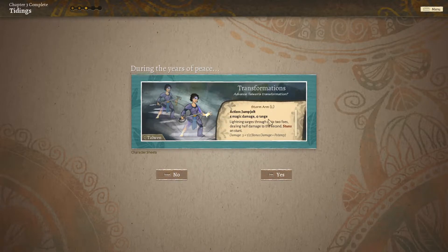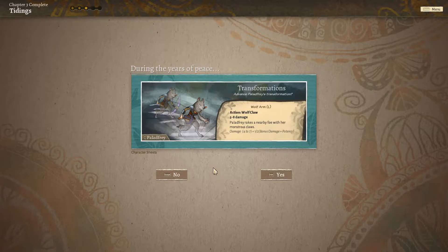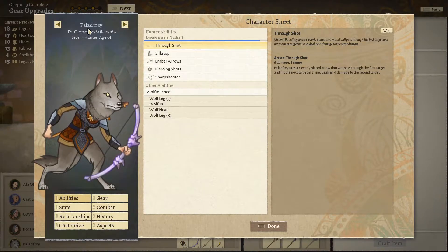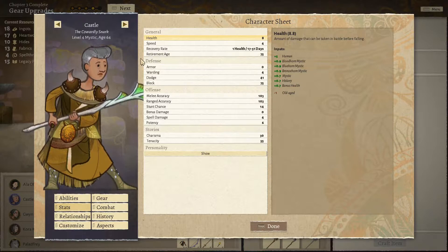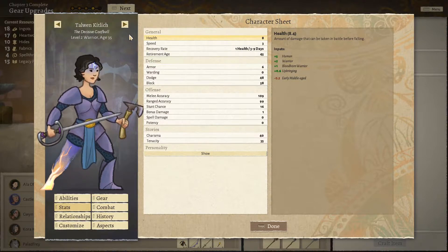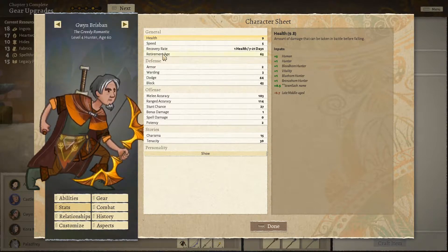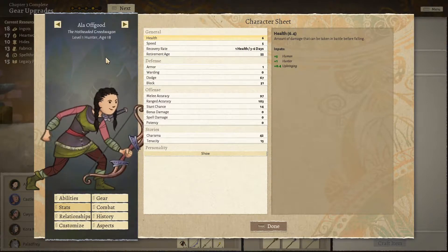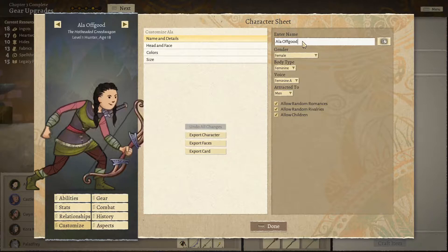That's only four damage — terrible, doesn't pierce or anything. This is trash. We do not want Palladfri to lose her bow. Upgrades — this is chapter four. Who's retiring at the end of chapter four? Castle is not, Palladfri is not, Talwin is not, Gwyn is not. Cora is — she is retiring, so we will be a warrior down. Let me rename Alla Offgood to have the correct last name: Kittlich, please and thank you.